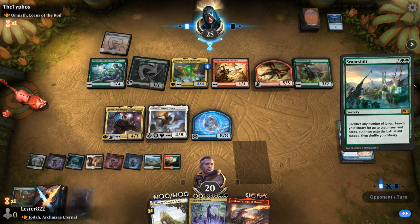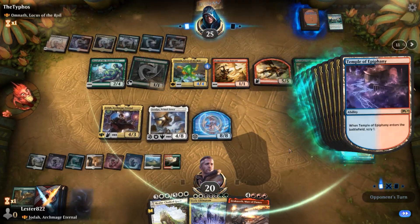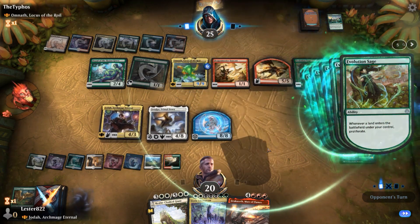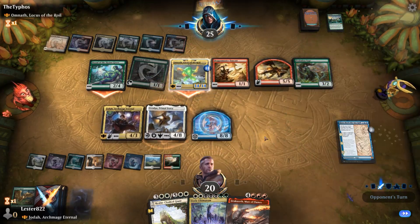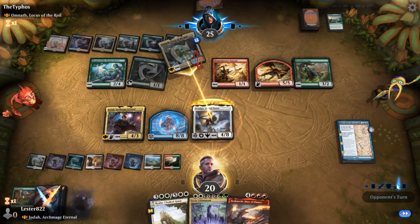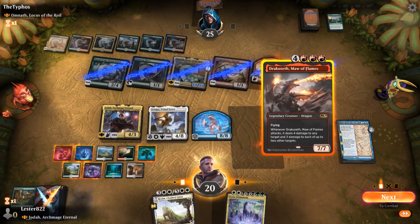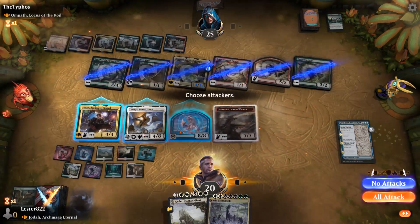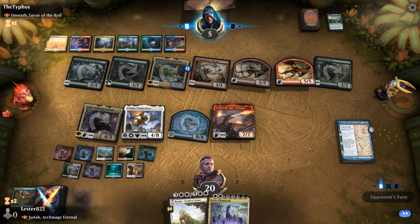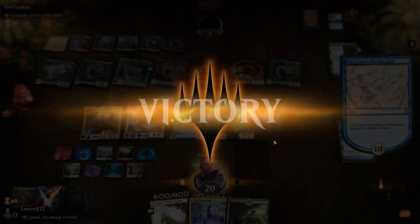My opponent uses Scapeshift, which is a very scary card with Field of the Dead, but he actually doesn't have enough lands. If he had one more land he would have been able to get a ton of zombies off that trigger, so waiting would have been the better option for him. He wanted the triggers to get a bunch of counters on Omnath, but at this point it doesn't matter because I have a Vigilance Indestructible creature and his guy isn't trampling, so I can just block it. I tap all of his creatures for basically two turns. I cast Dracuseth because I get a free swing next turn — he won't have any creatures. He's going to get a 5/5, but I'll steal that with Kiora Best of Sea God. He plays the Mending of Dominaria, which basically means I win the game because I'm able to steal his 5/5, and that's the end.